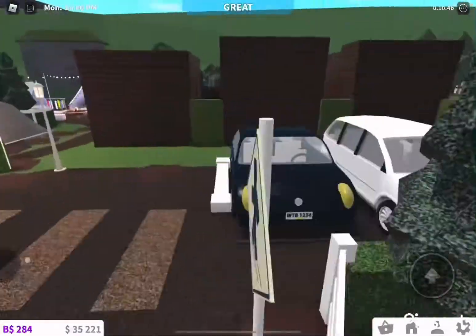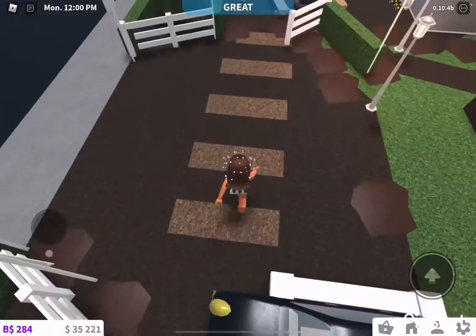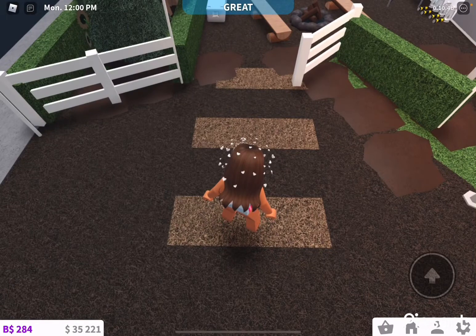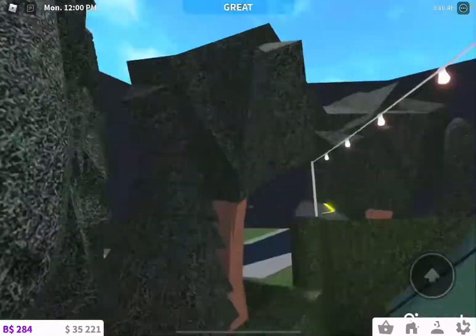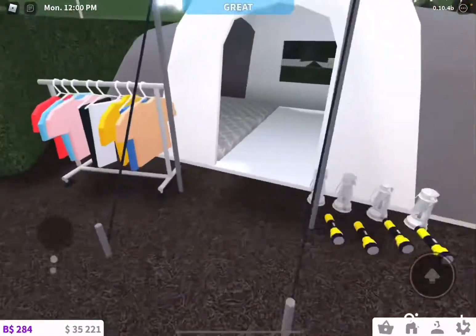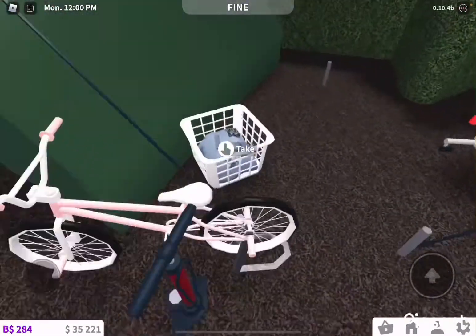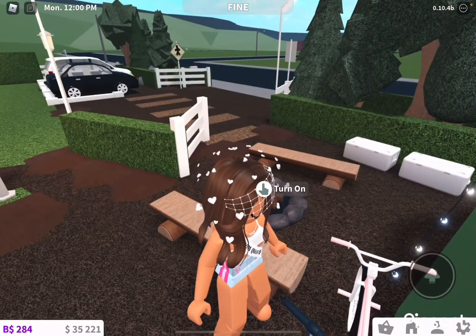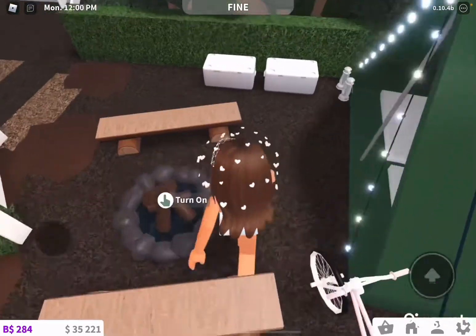We've got some plants here which I really like, and we've got this sign. I tried to make a crossing but it wouldn't go white, so I tried to make a lighter mud-kind-of material. Then when you walk through here, here's the first little camping ground — these people have set up a big four-person tent, a two-person tent, a bike, and I thought it'd be realistic to have a pump next to it.